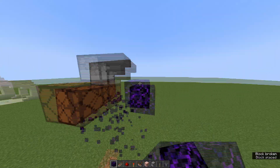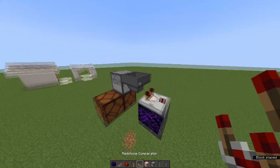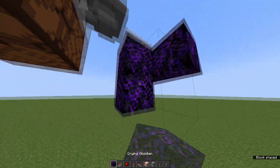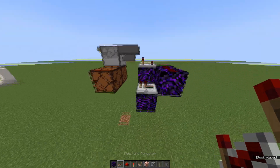Next, put a building block here with a redstone comparator on it. Then two more building blocks with two redstone dust. Then go down one and have a building block with a repeater going towards the redstone lamps.